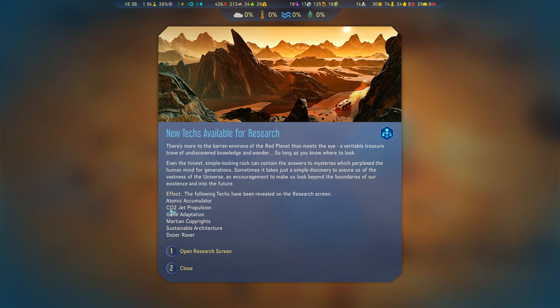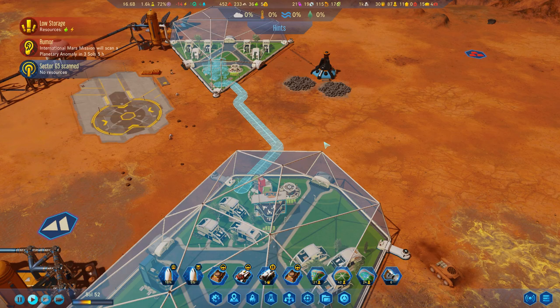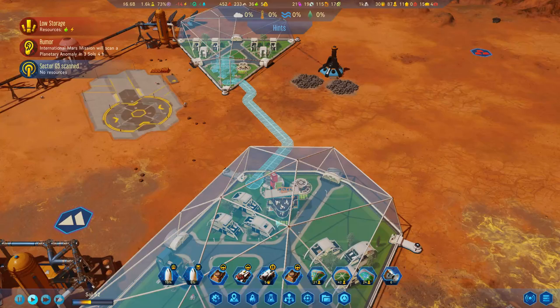We just unlocked a whole load of tech on the research screen, including the COT jet propulsion that I was looking for — finally. A lot of these look really good. That's a lot of technology. Also, we are close enough that we can set up some passages to get our domes connected if we so desire.